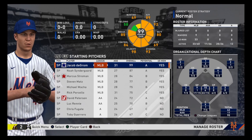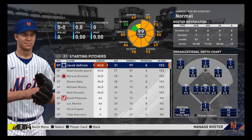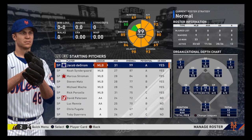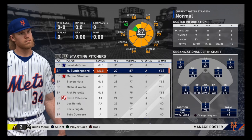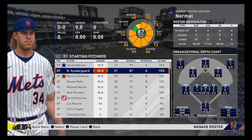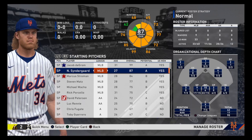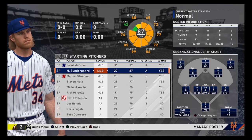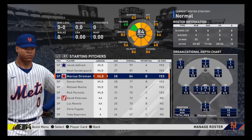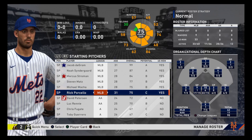For our starting pitchers, we have DeGrom, who is the reigning back-to-back National League Cy Young Award winner — pretty lucky to have him on the team. We have Noah Syndergaard, who is a really good pitcher. Unfortunately, he had to go under Tommy John surgery, but considering the current circumstance with the season being delayed, I think it was probably pretty good timing. We have Marcus Stroman, Steven Matz, and Michael Waka, and also Rick Porcello.